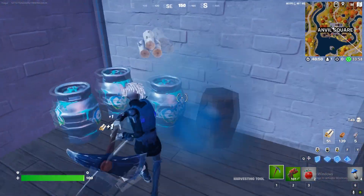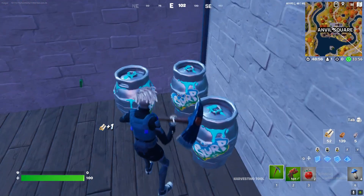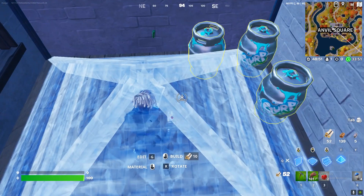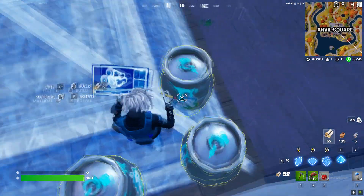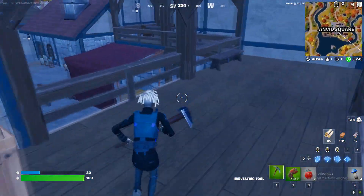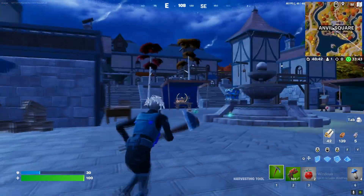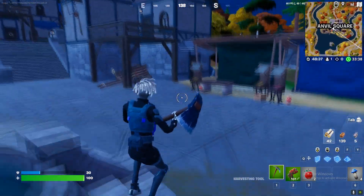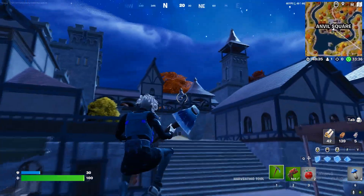Basically what you need to do is just break all of them and you will gain health or shield. You can build a cone and then do this — and there you go, I gained like 30 shields. If you loot all of Anvil Square there'll be at least five or six more barrels.